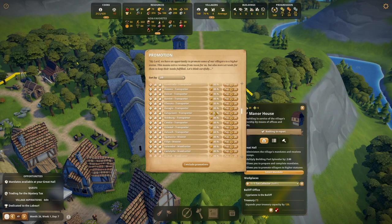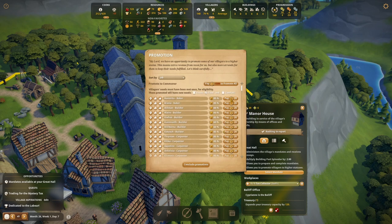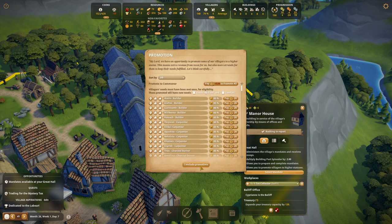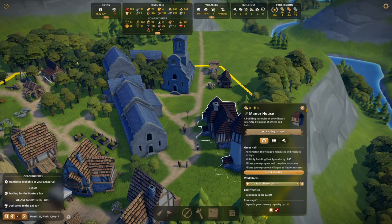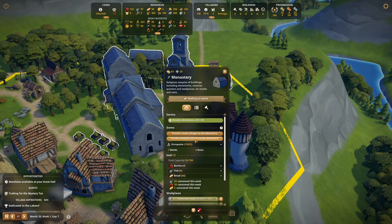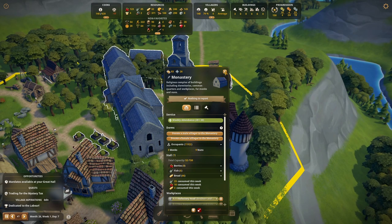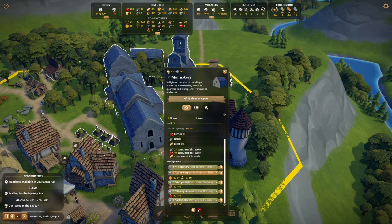There is one job available, so in which case let's pop in another herb planter just there. I will now spin on until some of this building work is complete, and hopefully we'll have enough villagers to staff the whole thing. We've got new ones coming in so that's good.